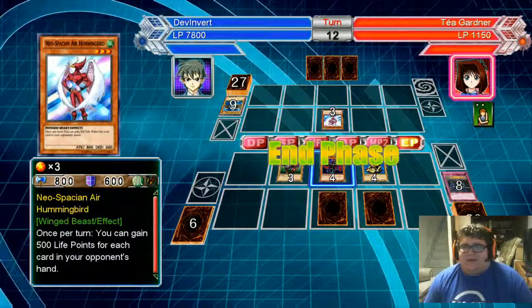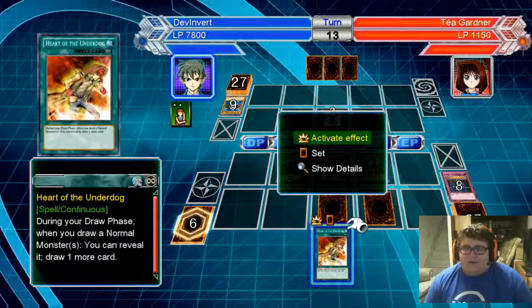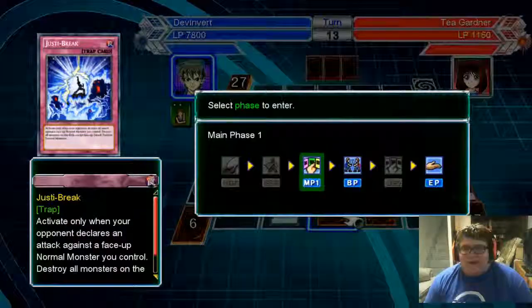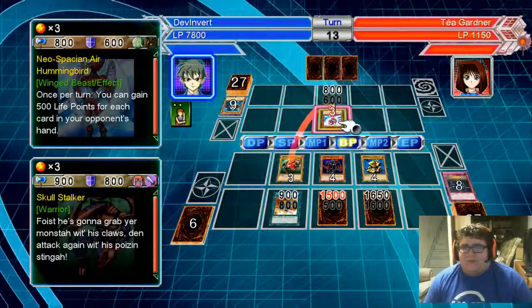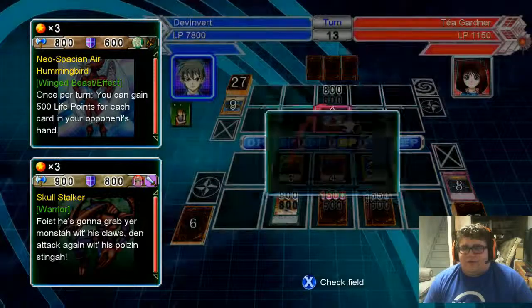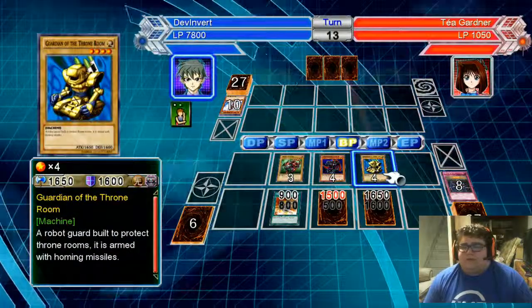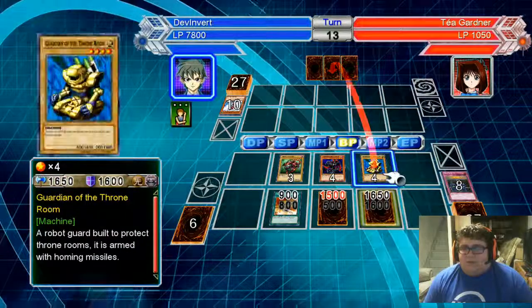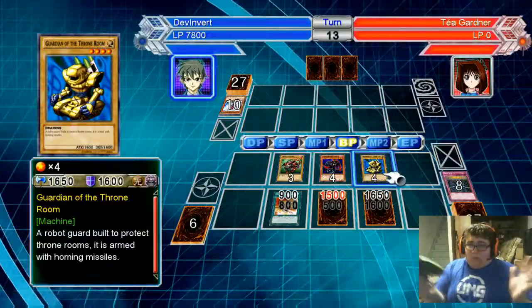Hummingbird! I have no cards in hand. Heart of the Underdog — one turn too late. That's how the other dogs work in this deck because I run mostly normal monsters. GG Téa.